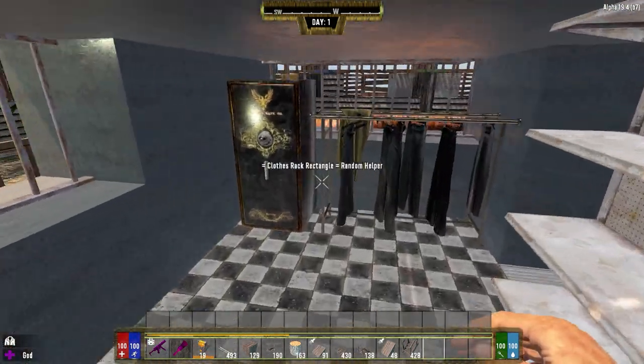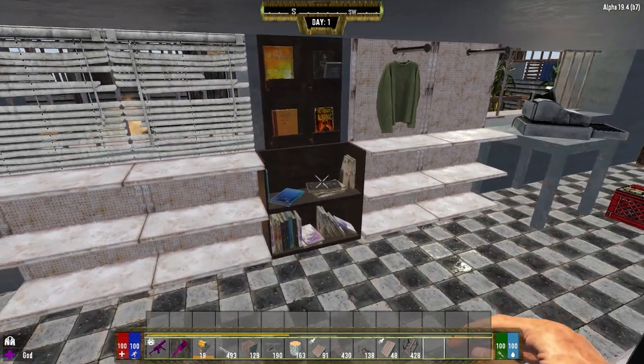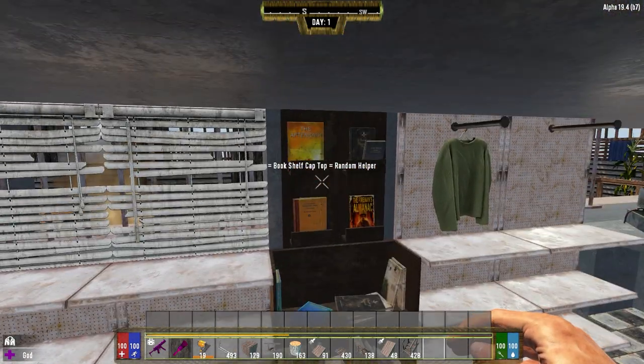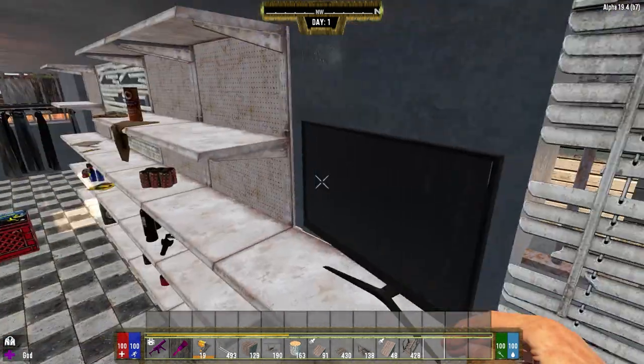There are a few items in here. His gun safe is still here. His single bookshelf has changed to these two, but both of these are random, which means they might not actually give you anything — whereas the original bookshelf did. So this could be nothing or it could be two items. It's random.